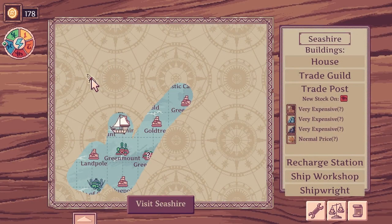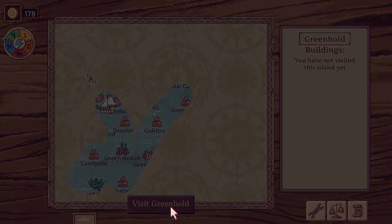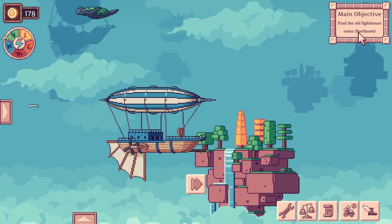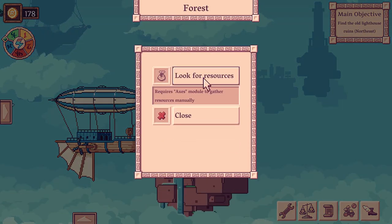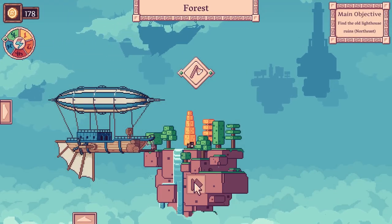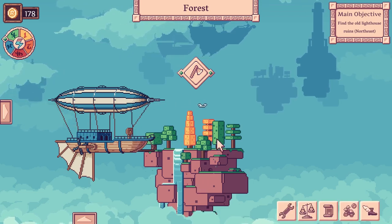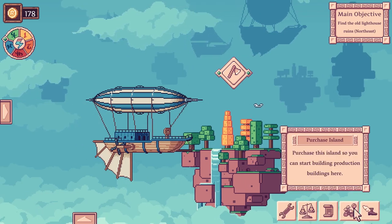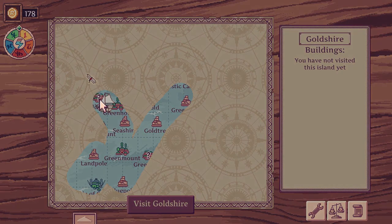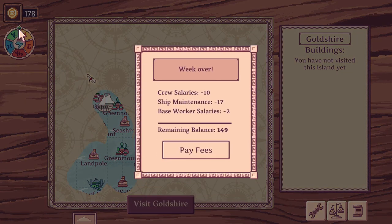Let's go up to the quest thing up here. We'll visit Greenhold in the meantime - still trying to find the old lighthouse rooms. Apparently that's in the northeast. Look for resources - I don't think this takes any time, I think you can just do this for free. You can also purchase the island, but I haven't got the cash at the moment. So we've gone all the way around to Monday again - ship maintenance, 17. Bloody hell.